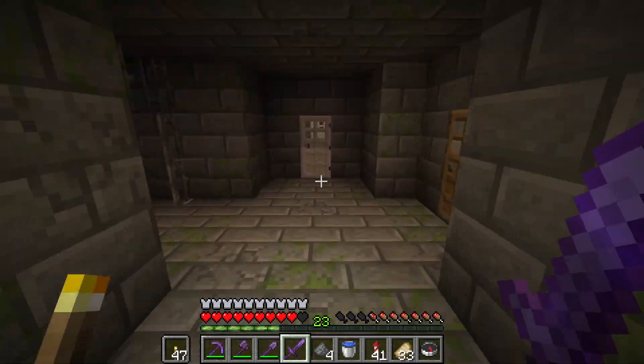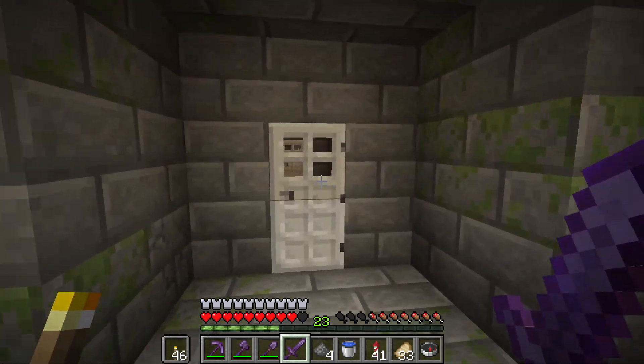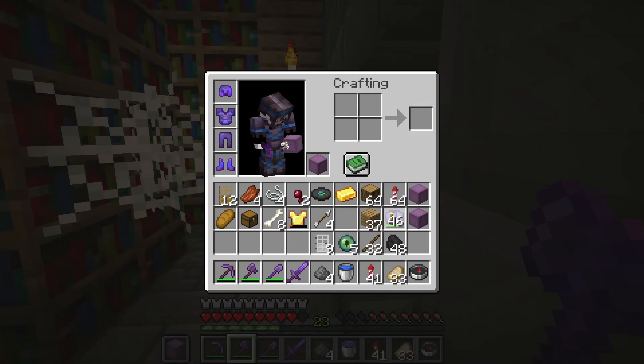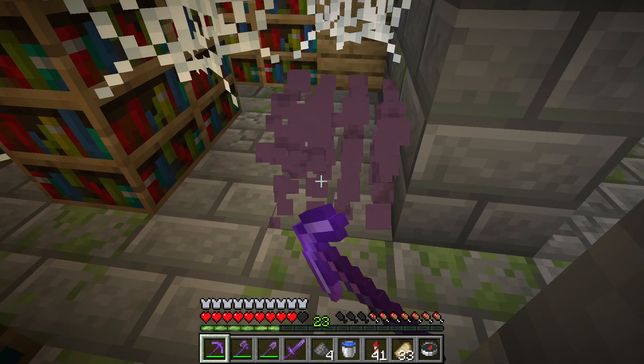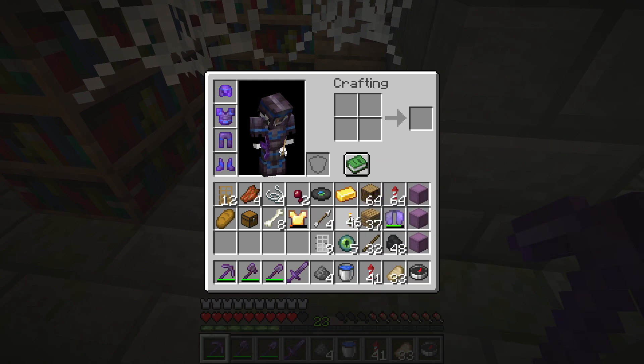I want to show you how you can get the Frost Walker enchantment. There are two ways. One of them is going to a stronghold, finding a library, opening the chests in the library, and hoping that you find an enchanted book with the Frost Walker enchant.